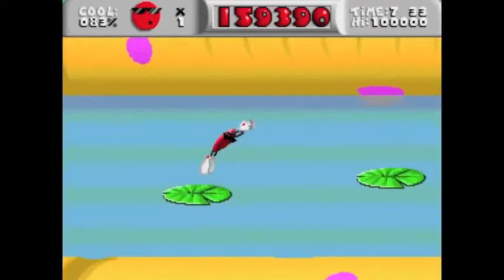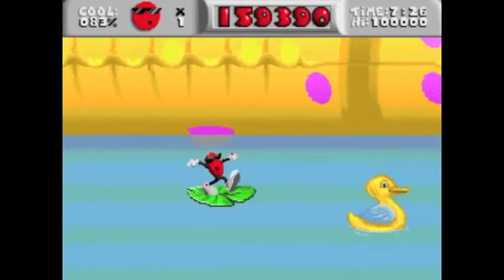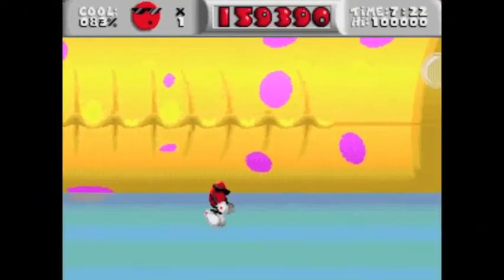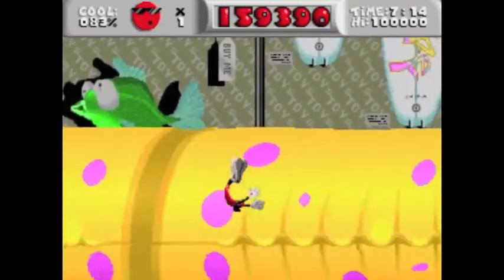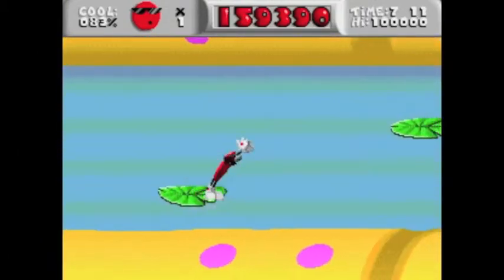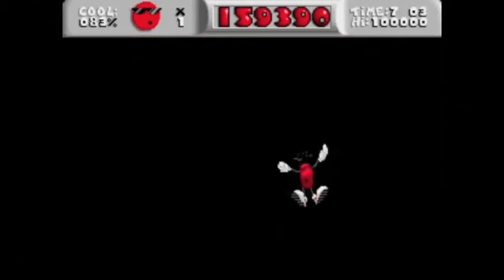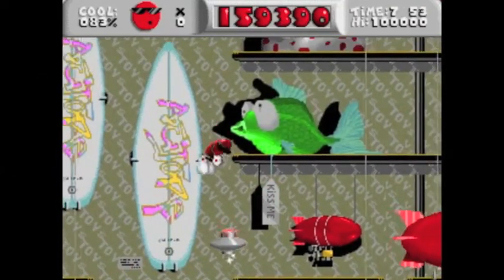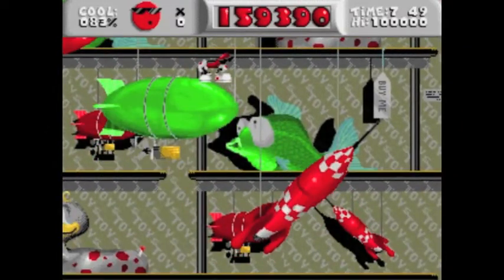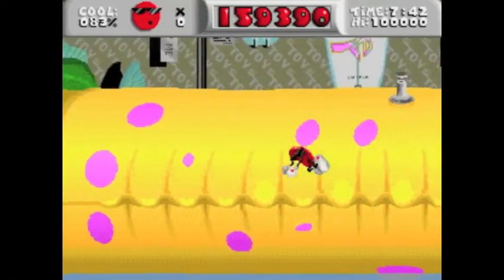Are we in an inflatable pool - like a pool floaty? Think about it - we're jumping on lily pads inside this. How big is this pool floaty if we're jumping on actual lily pads? We saw in levels 1 and 3 that Cool Spot is the size of a crab and a mouse - so this must be a pretty fucking big pool.